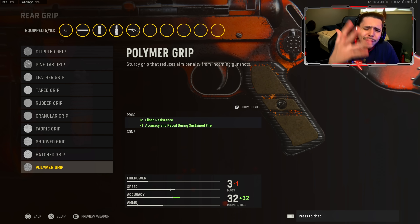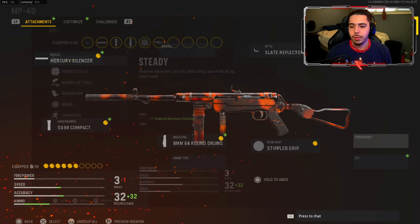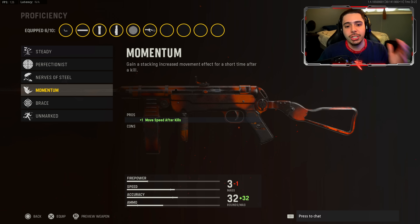For my rear grip, I went ahead and threw on the very first one. There are a lot of different options but trust me, Simple Grip Tape eliminates any type of recoil this weapon has and you can just land each and every single shot. Simple Grip Tape is a must have.